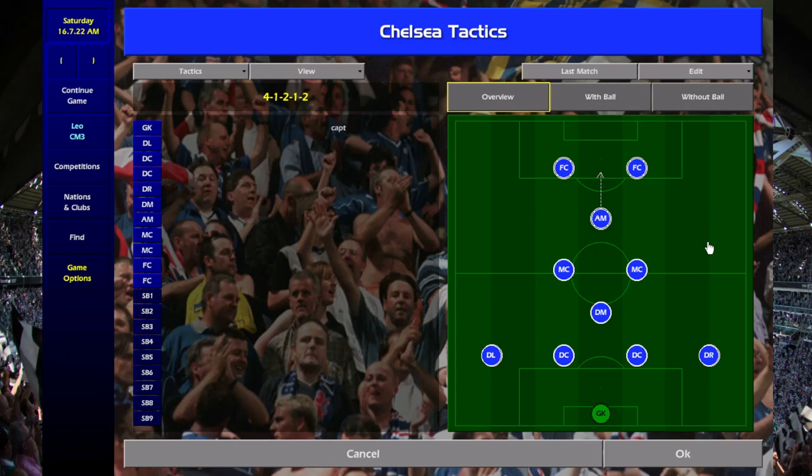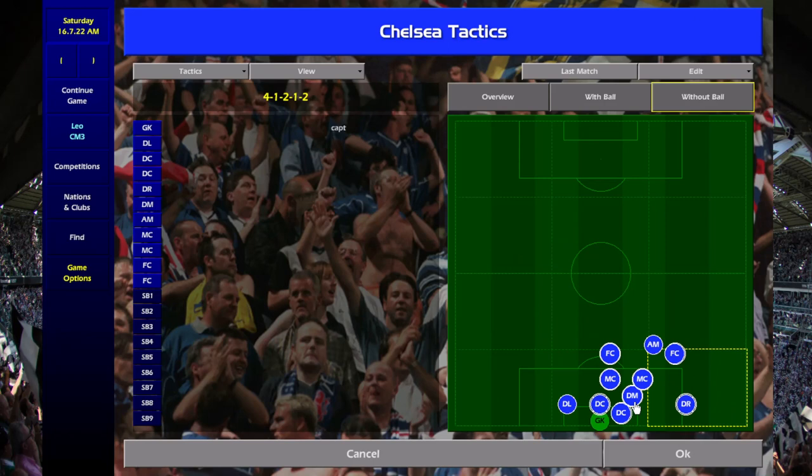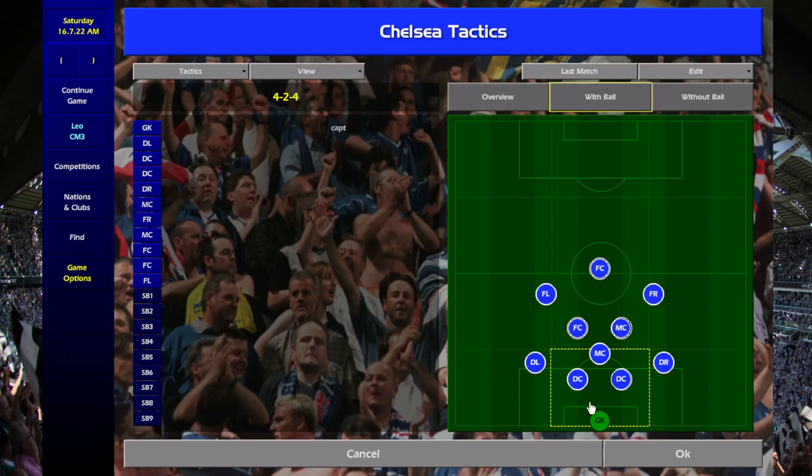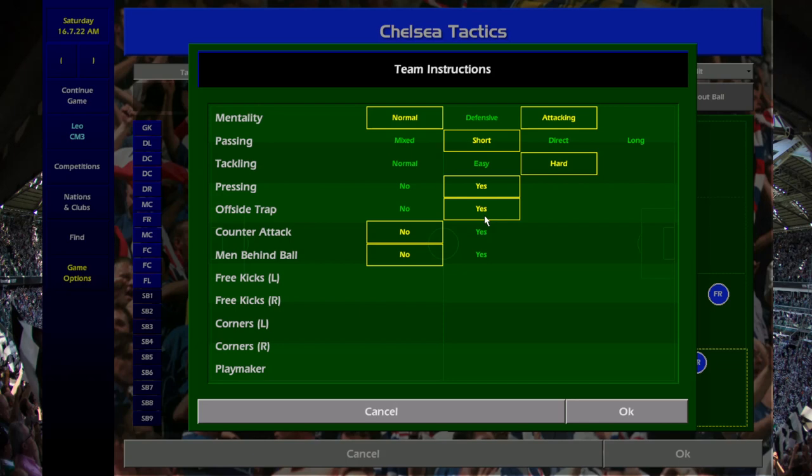I'd probably play against this one — it'll be really tough but a lot more realistic with the tactics. Then there's the 4-1-2-1-2 and 4-2-4. With ball, let's look at the overlay first — I would probably put it on direct with that, it might work better.